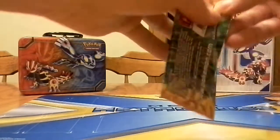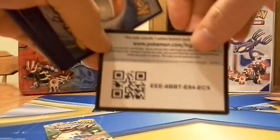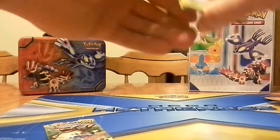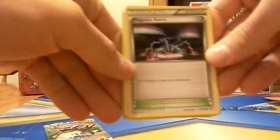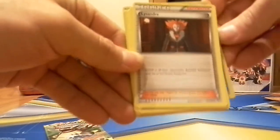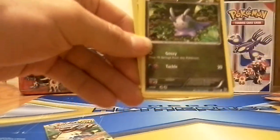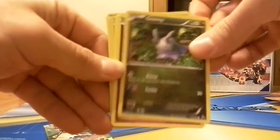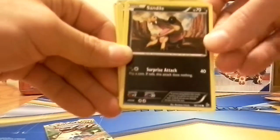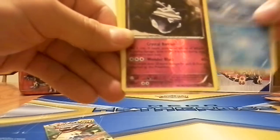Alright, let's start with this first pack, with Kangaskhan on it. Here's a code card — 2312, Magnetic Storm, Celio, Lissandra, Rosalia, Gumi, Flabebe, Sandile, Bergmite, Carbink.